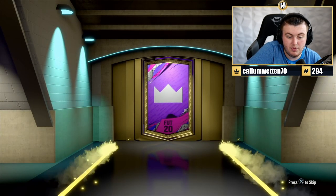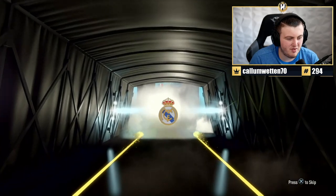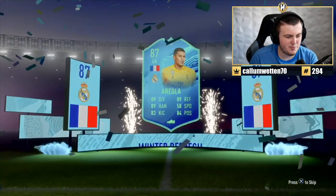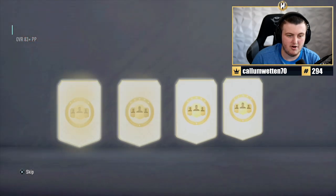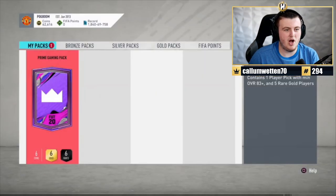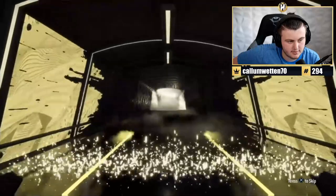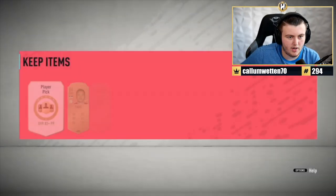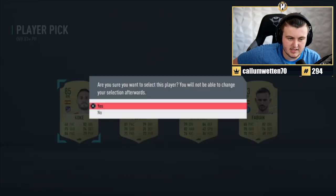We've got the Prime Gaming pack now. It's Lisa Board - a Team of the Season. Oh, I thought it was an Icon - I legit thought that was an Icon. We'll take it though - 87 Areola. In the player pick: TOTS - De Vrij, 95. Not bad, that's actually not too bad to be fair. Another Prime Gaming pack - just a board in the prelim. The player pick is almost as bad as mine. Yikes.